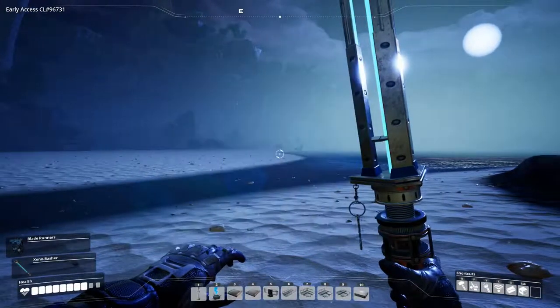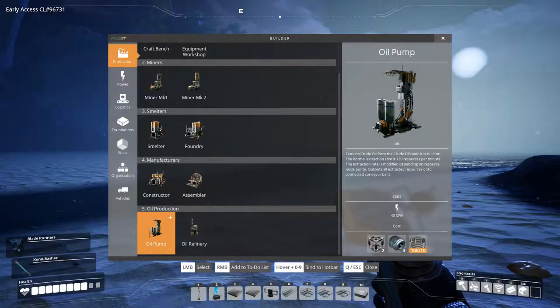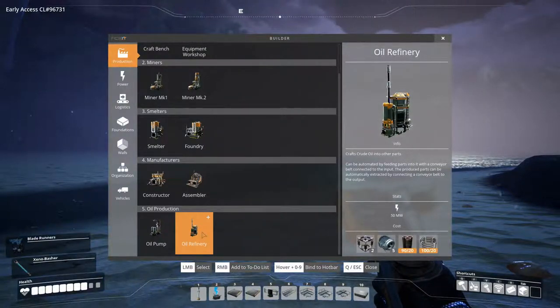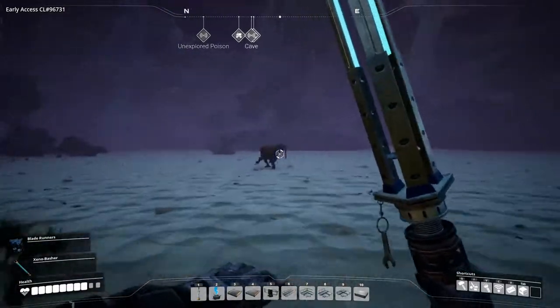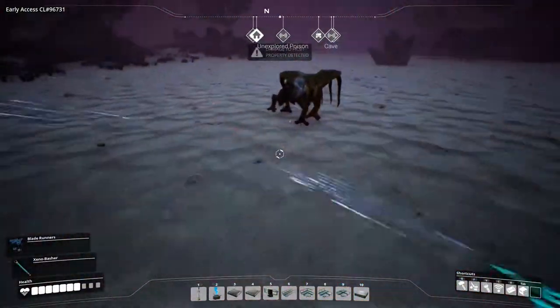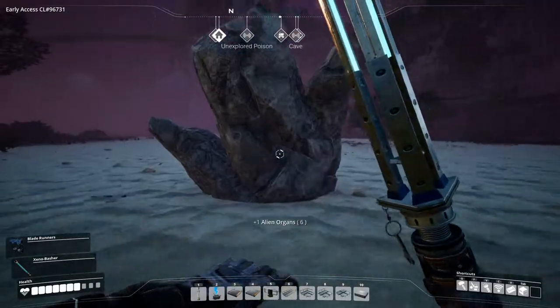We have three oil patches here which we need to tap into. But in order to do that we need an oil pump, which is really expensive — two heavy frames. And we also need an oil refinery to actually use it for anything. So yeah, we are going to need to craft a lot of heavy frames. I need to get used to jumping that high and far.